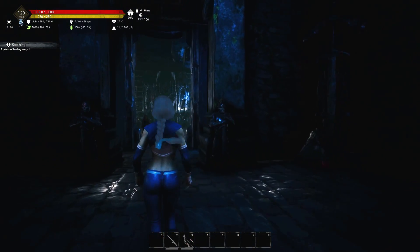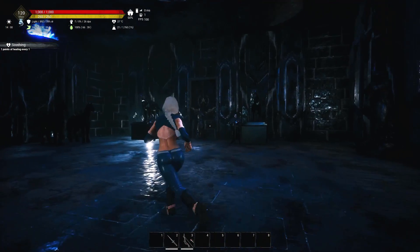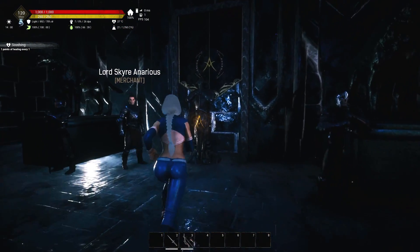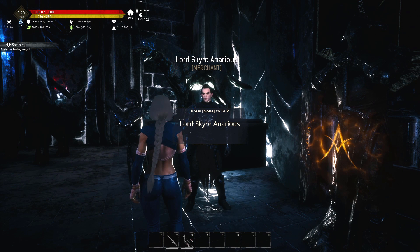Now we're going to go over the Knights of the Empress. Instead of taking the right, you're going to take the left and go into this room. We can see some of the stuff that the Knights of the Empress have, and what you're going to do is come up here to Lord Denarius and talk to him.